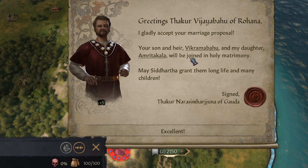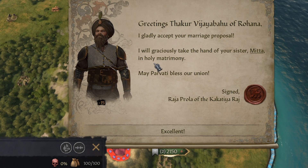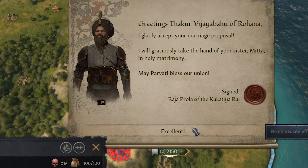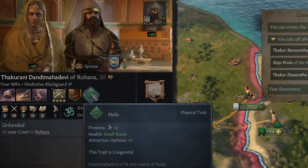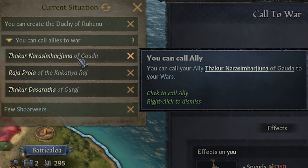We already got our marriage proposal accepted between our son and this guy's daughter. This one worked out as well between our main guy and this girl. And this is the one we really weren't sure about — our half-sister's marriage worked out as well, and this guy's got the huge army. Our brother's marriage worked out too. The girl our main guy married was really good at martial and has the hail trait. She's lowborn and we didn't marry her for alliance power — we married her for her stats. But with our other marriages, we got alliances.